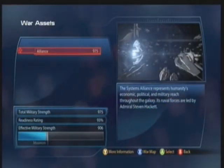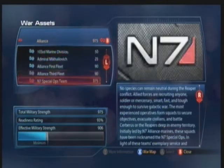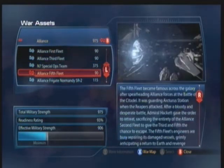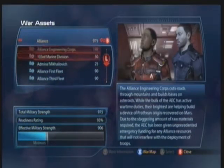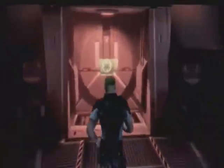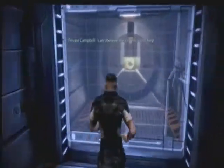Here's the war assets. It's pretty much the goal of the game — you want to get this up as high as possible. I already have 975 military strength. A lot of that is from the multiplayer; 375 of it comes from multiplayer and everything else is just kind of handed to you. The absolute minimum you can go into the final mission with is 2,000, or maybe 2,500. So I'm already like halfway there, but I'm going to try to complete all the missions if I can.